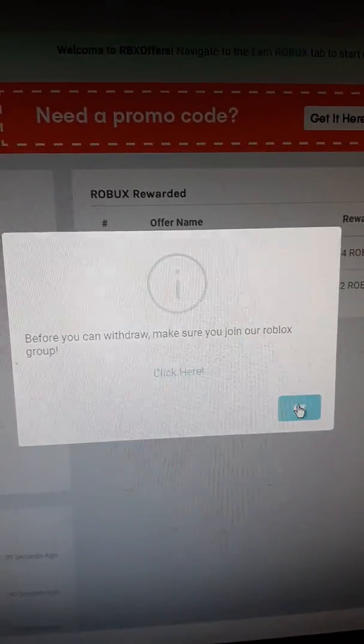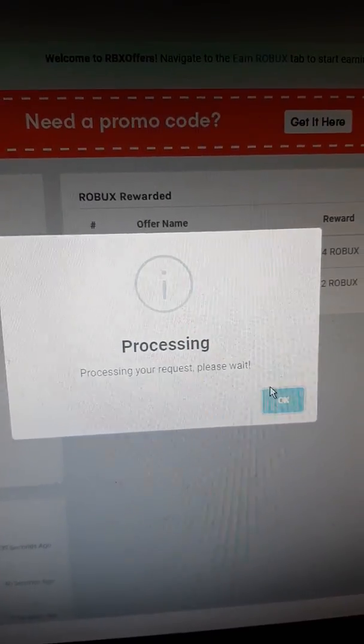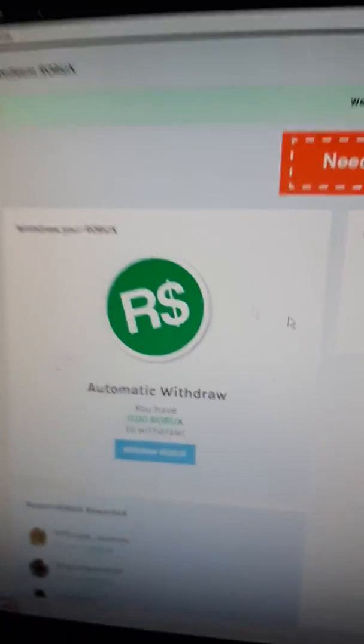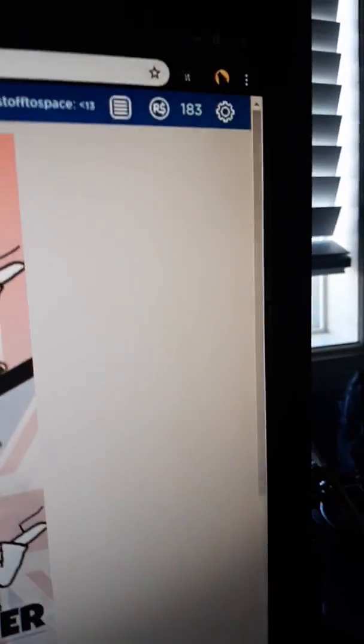And press OK. And withdraw Robux. Proceeding request, please wait. Your Robux was successfully rewarded. No human verification. And if we go back to our home page, just refresh the page here. And we go back to here. And there's 189 Robux. That's great.